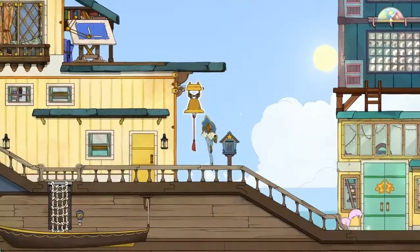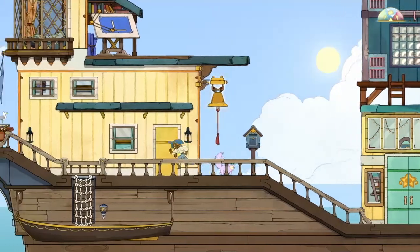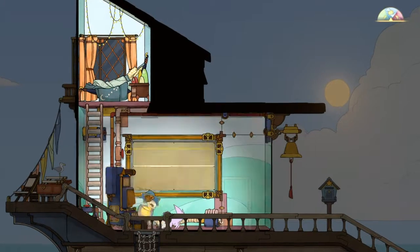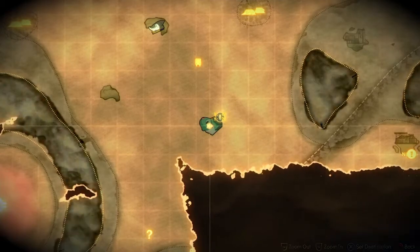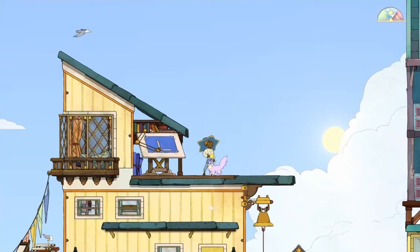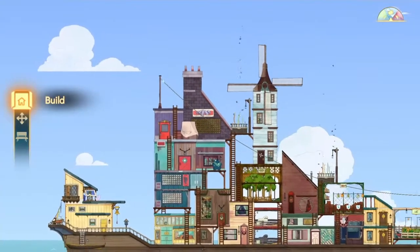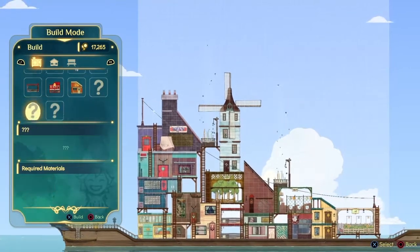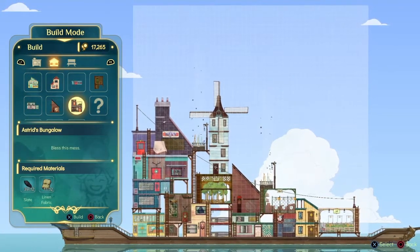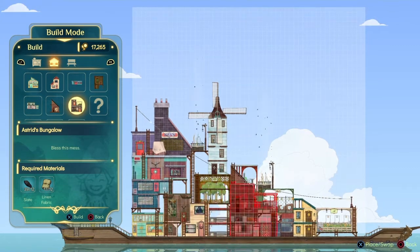I also wanted to do a few things today and I didn't want to forget about them, so I wrote them down. I want to build Astrid's Bungalow, so we're gonna do that first, just to get that out of the way. I got some marble, because that's what I'm gonna need to upgrade my ship pretty soon. I can build it because I was grinding for stuff and was able to get it, and it's pretty cheap. I didn't think it was gonna be that easy to get.